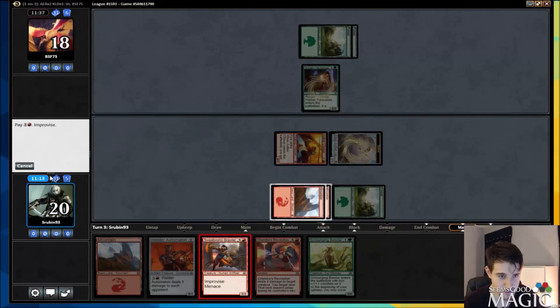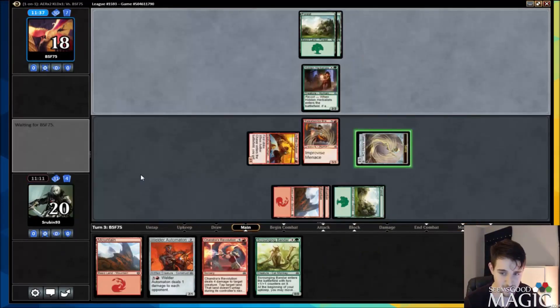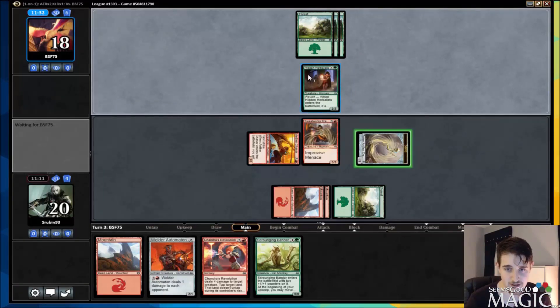Tap this for Improvise, tap these — let's make a guy. Good luck to our opponent.